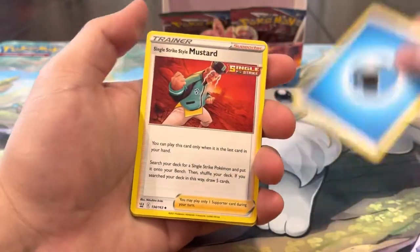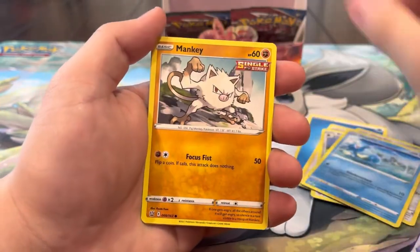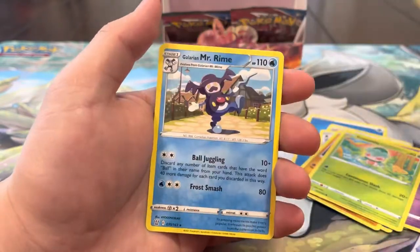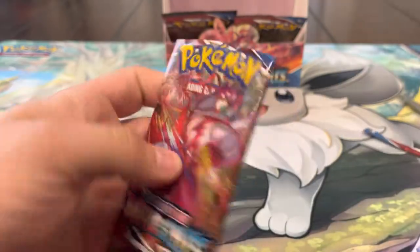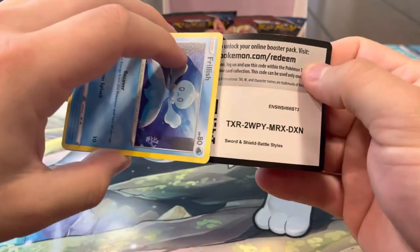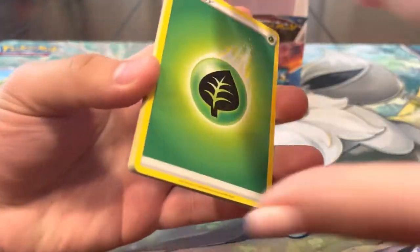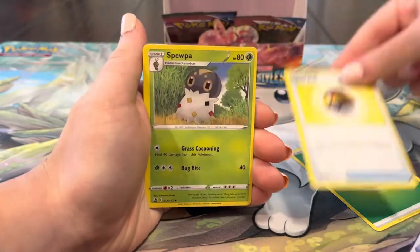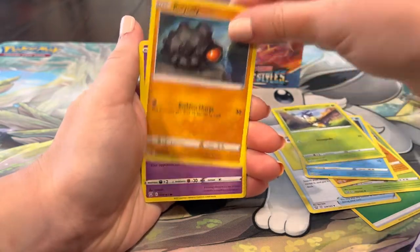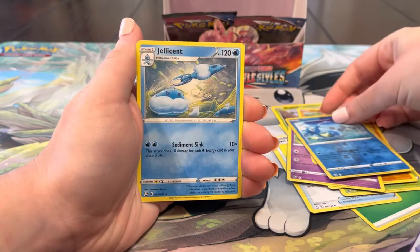Pack thirty-one: Water Energy, Mustard, Cheryl, Bisharp, Honedge, Horsea, Mankey, Slowpoke, Fomantis, Tower of Waters, and a Mr. Rhyme. Only three packs left. Can we do our goal and get a Full Art? I can't believe we got two secret rares and we didn't even have that gold card. Pack thirty-two: Energy, Spewpa, Frosmoth, Frosmoth, Dewpider, Rolycoly, Chimecho, Onix, Horsea, and a Jellicent.